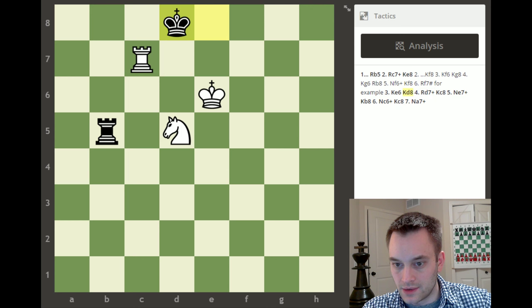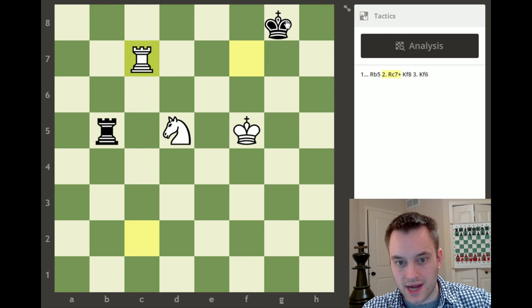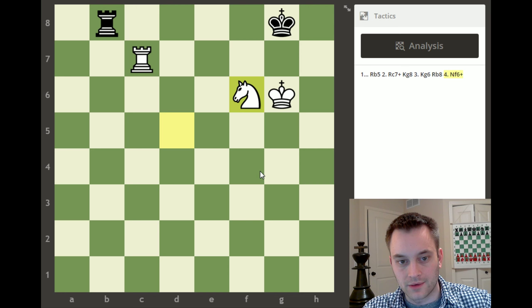If king f8, king f6 leads to the same position after king e8. If king g8, king here is good - threatening rook c8 checkmate. Even taking the knight doesn't help because black is still going to lose. If they have to go passive like rook b8, then check and we're delivering mate on either f7 or h7. Rook and knight coordinating. Let's do two more problems.